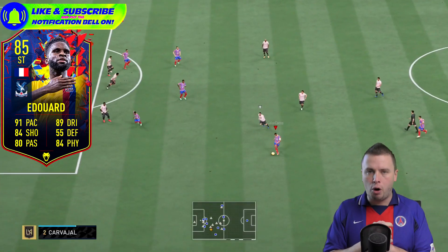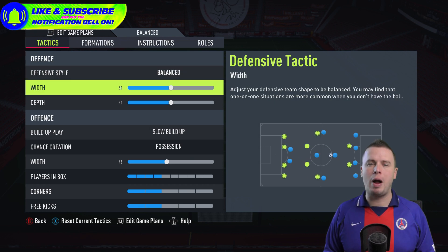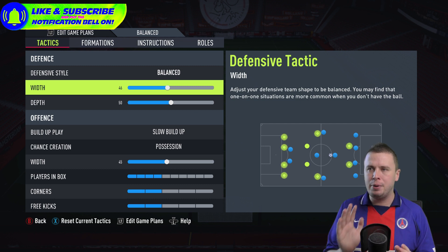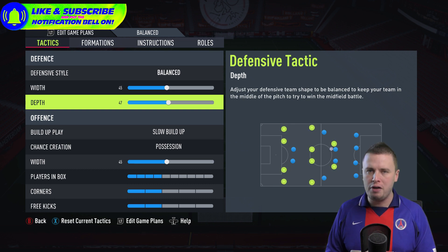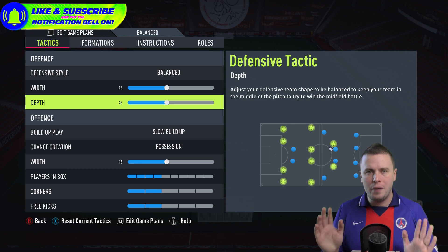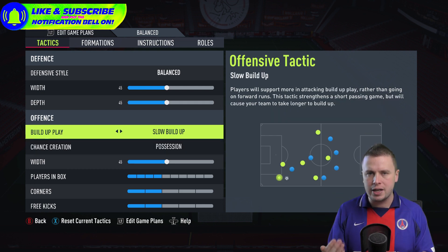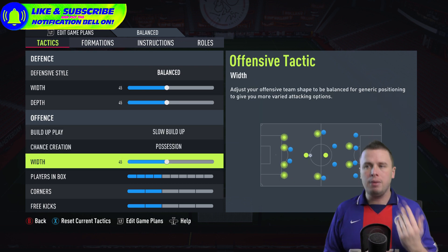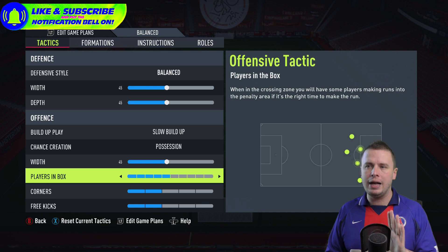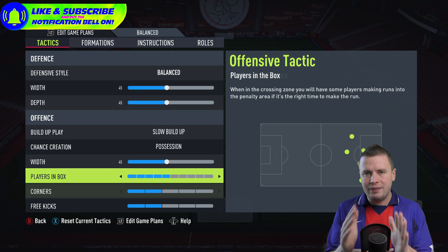Now the most important part — player instructions and team instructions. For this team, we're going for a balanced defensive style. Not dropping back too much — just keep it balanced. Width and depth set to 45. That feels okay because you want the outside wingers not to be too wide, so they can help defend and cut passing lanes to the strikers. Offensively: slow build-up play, possession game, players in the box, width at 45 so the wingers cut inside.